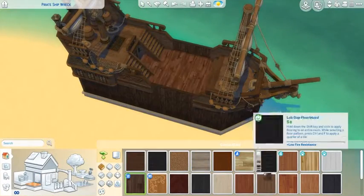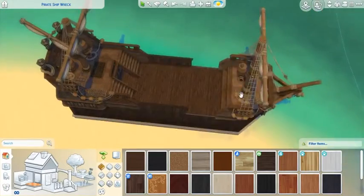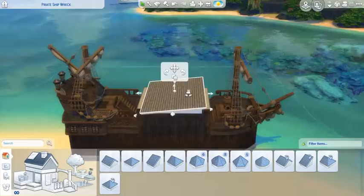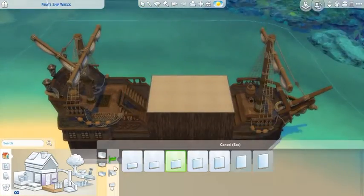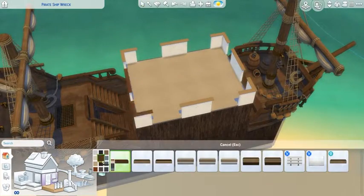I used these set pieces from Get Famous because I was inspired by them. I found them while probably building something else or just going through the catalog. I found these and I was like, that looks really cool. So I took those and I made a pirate ship out of them.